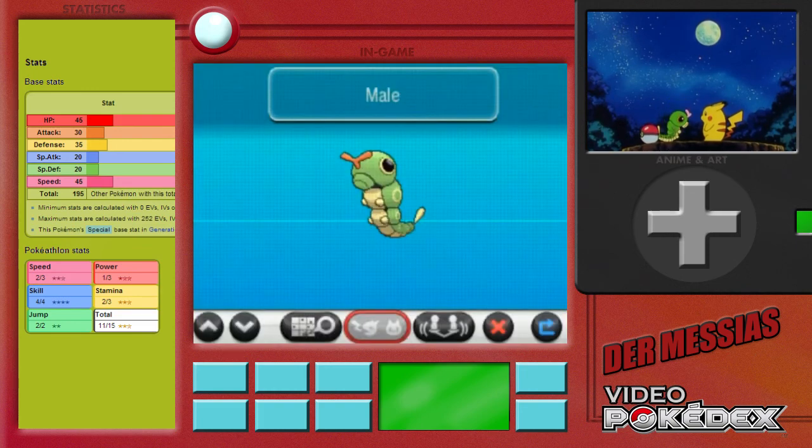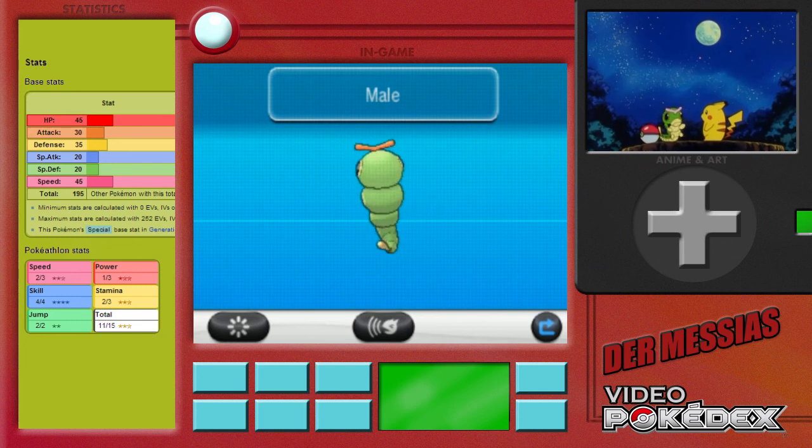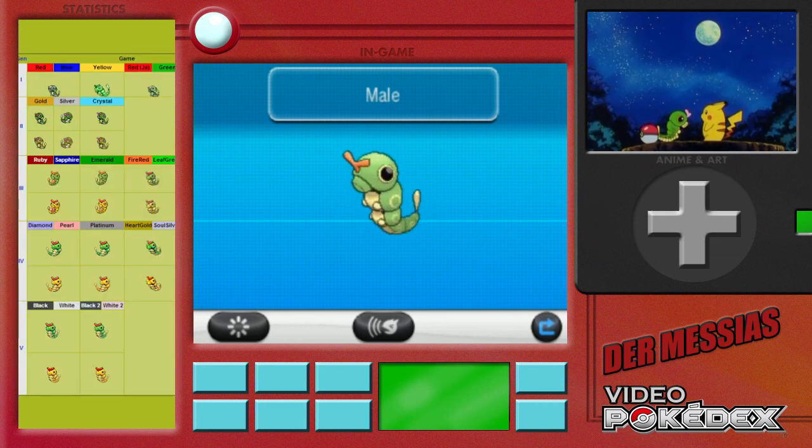Caterpie has a very prominent place in the anime, as it is the first Pokémon that Ash catches in the wild in the 3rd episode. Ash's Caterpie, like its game counterparts, evolves pretty quickly and only has an impact in fights extremely early on in its journey. As common as it is in the game, it's also very often seen in the anime and can be found in the background many times since the first season.